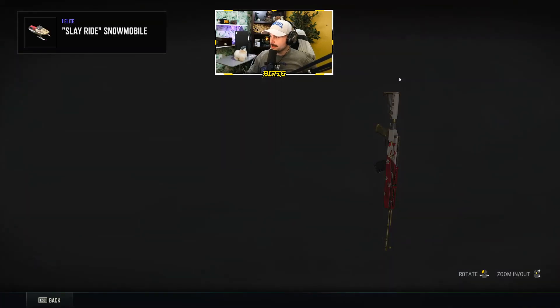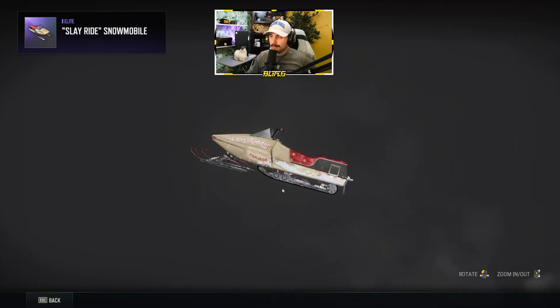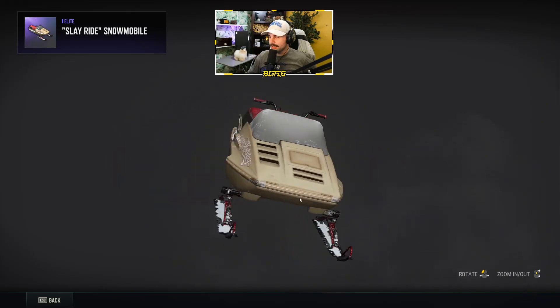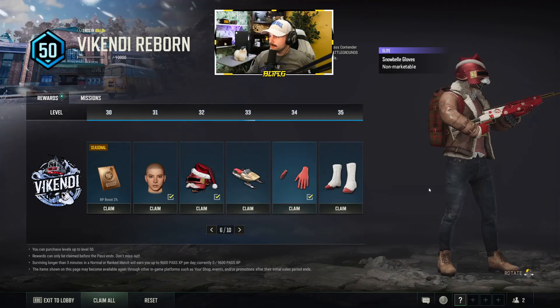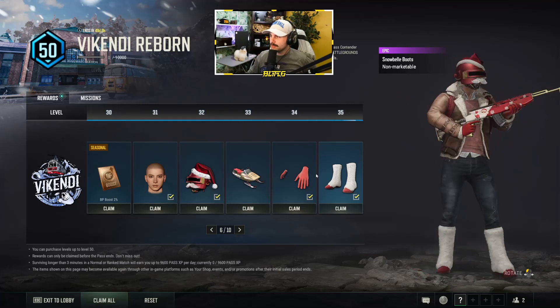Around levels 32-33 you get the new snowmobile skin. Definitely want to get this pass and reach level 30 to hit the Happy Holidays snowmobile — I feel like that's pretty sweet. Then we have some red gloves, which are pretty standard but look good.